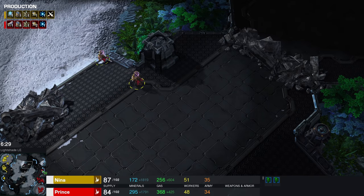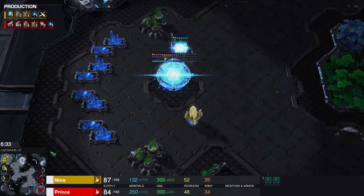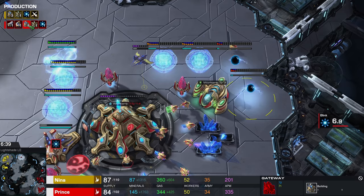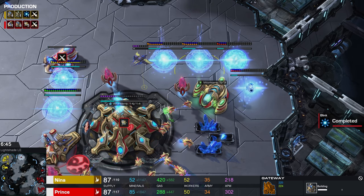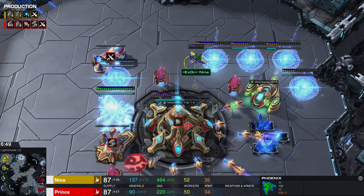Anyhow, a couple of deaths, but moving across, the third Nexus has been acquired on both sides — a little bit quicker for Prince, despite the fact that he didn't really get a whole lot of damage done. He managed to grow his economy just fine. And right now, apparently he's following it up with six additional gateways, so we're going to be at nine gateways total — a very heavy amount of production.